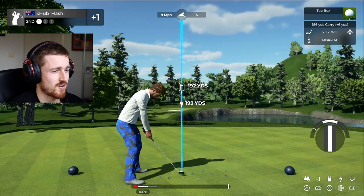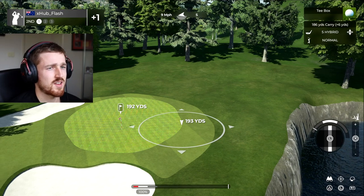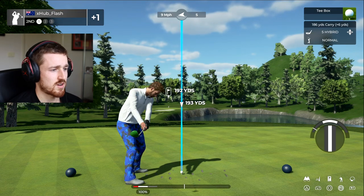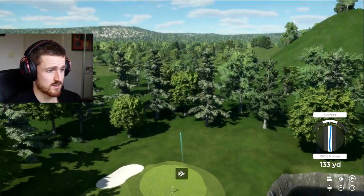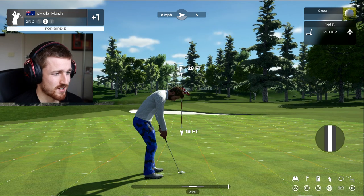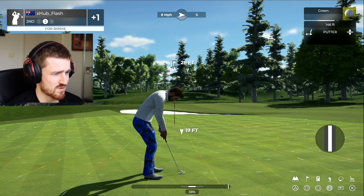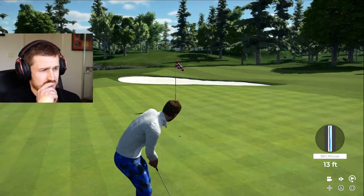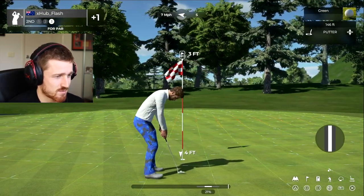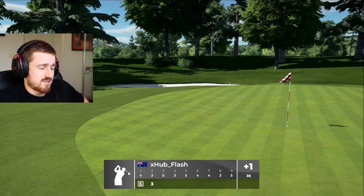Let's try the second hole. Alright, so we've got quite... 9 miles per hour. I want to see if I put it out there. But we've got a hybrid, so it's not really going to check at all, is it? Let's see what happens. That is a great swing. Will it just stop? Oh my god, imagine if they had a dunked — that would be nuts. Downhill, breaking left, bit of pace, not too much break. Oh, that was so bloody close. This should be an easy tap in. Didn't even break that much. Alright, that is plus one after two holes.